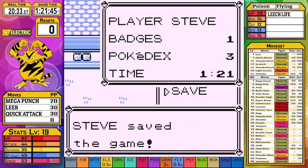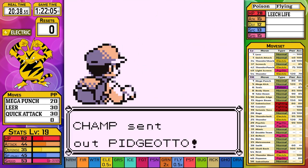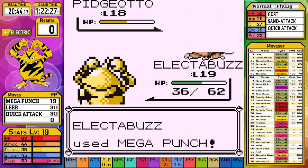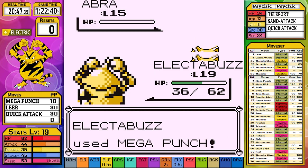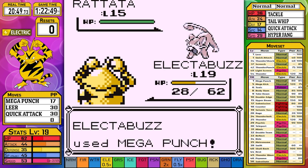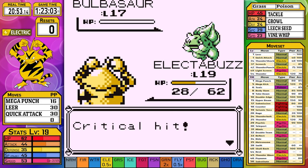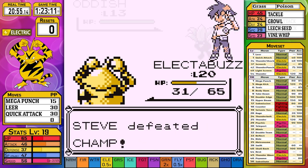With our new Mega Punch in hand, the Champ battle is a little less strategic - just spam Mega Punch and cross our fingers. Pidgeotto goes down to three Mega Punches after two Quick Attacks. Abra is completely trivial, Rattata goes down to a single Mega Punch, and Bulbasaur should be a two-hit KO. We crit our Mega Punch and don't have to worry about Vine Whip or Tackle.